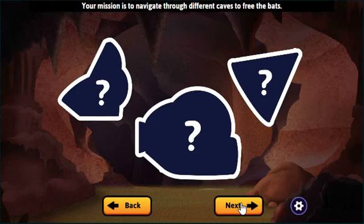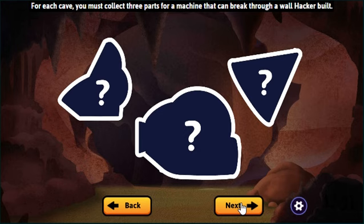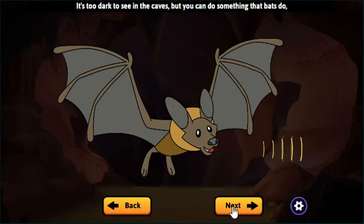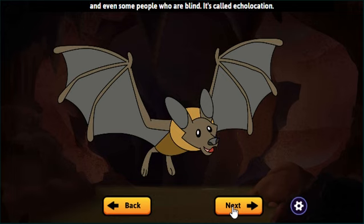Your mission is to navigate through different caves to free the bats! For each cave, you must collect three parts for a machine that can break through a wall Hacker built! It's too dark to see in the caves, but you can do something that bats do, and even some people who are blind — it's called echolocation! You can send out sounds and use the echoes that bounce back to locate the objects you need to free the bats!